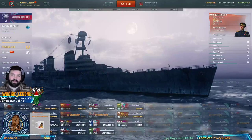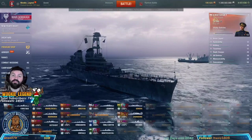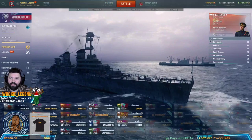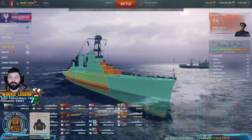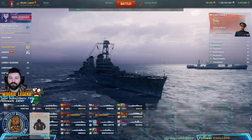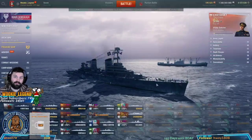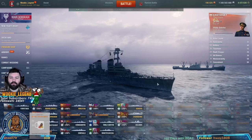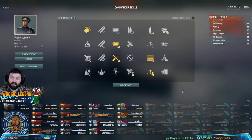WiggyLegend here, welcome back. We continue our cruiser how-to for beginners — cruiser play on the Russian Kotovsky. This little beast is a fine ship with no armor, so you get crushed from every angle. It's very hard to play. The guns are decent at 152mm, but the reload at 9.5 seconds kind of sucks. Russian cruisers have very good shell velocity though, so you don't have to aim as far or worry about your shells floating. The thing is, they can't sit behind islands.